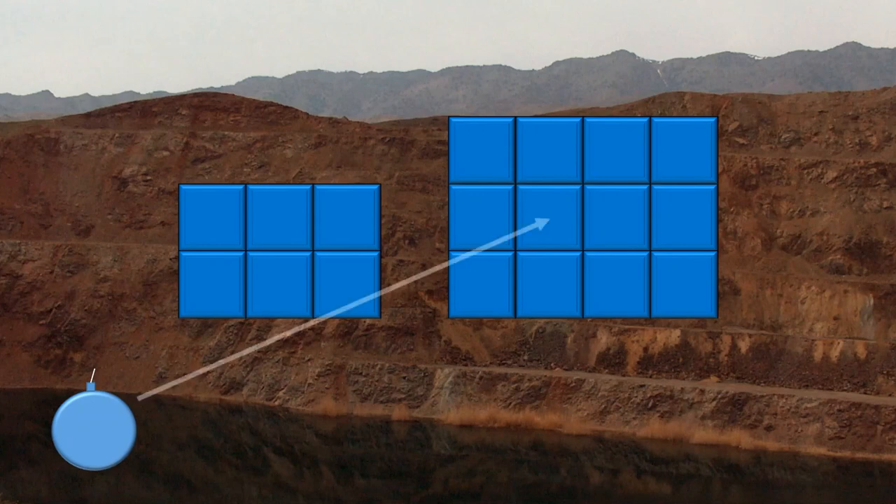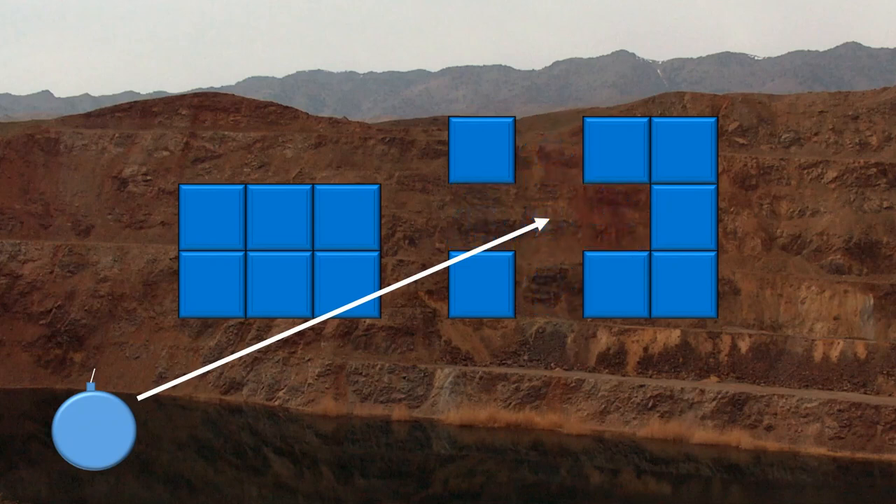For example, if I choose to bomb this square here, not only will I destroy that square, I will also destroy the squares directly to the left, to the right, above, and below it. I will not, however, destroy any of the squares that just shared a corner with the square hit.